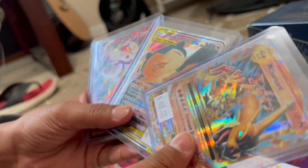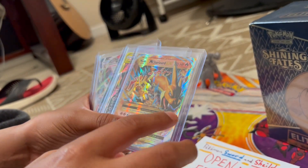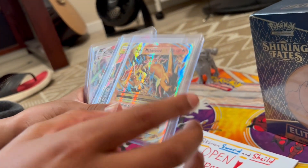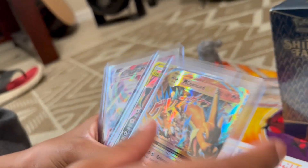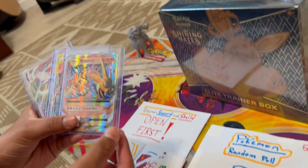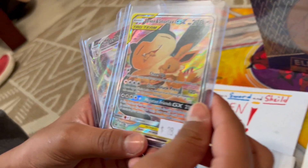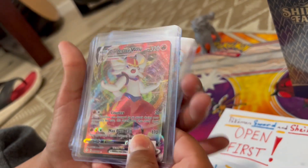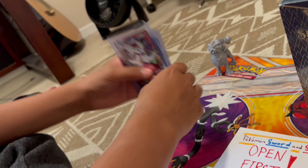I'm actually showing this right now. So I got this Mega Charizard EX - all of these are real, by the way. I also got an Eevee and Snorlax Tag Team GX and a Cinderace VMAX. So yeah, I'm just going to put that to the side.